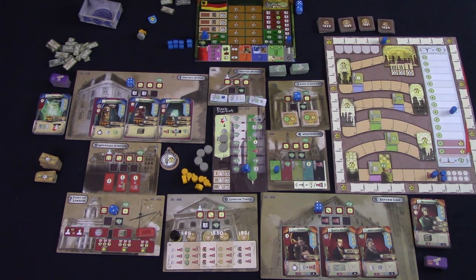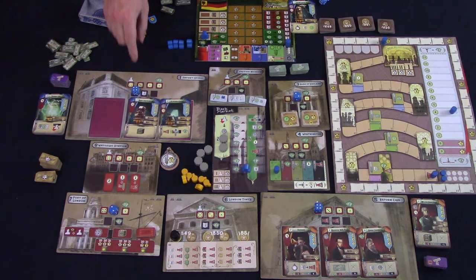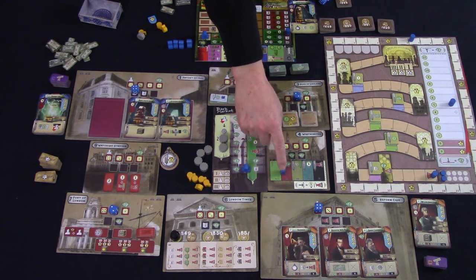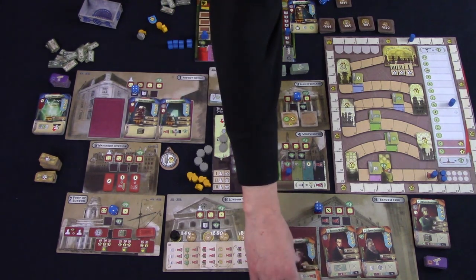Let's quickly go through the action spaces. The patent office allows you to take a patent card — these are not automatically refilled, and you place it blue side up next to your board. You do not have to pay anything now, but it will show what it will cost during phase five if you want to build it. At the British Museum, choose one of the available research tiles and place it on your player mat — these will tell you which phase it activates or if it's an immediate action. At the Bank of England, choose one of the available shares, which will usually raise your income and victory points. At Westminster, advance your token one space and immediately gain the bonus indicated on the space.